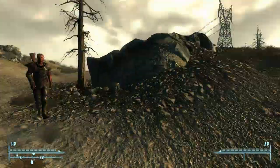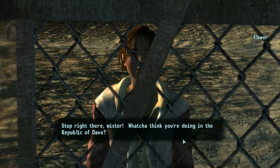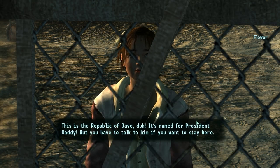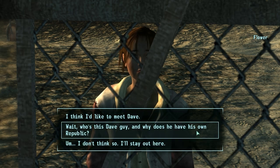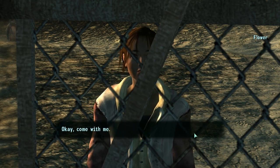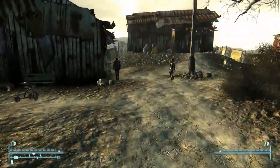Charon's playing soccer with a mole-rat head — and people say he doesn't have a sense of humor. We arrive at the Republic of Dave. They say I have to talk to President Dave if I want to stay here. But I'm really just here for his bobblehead.